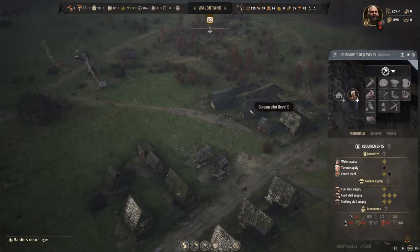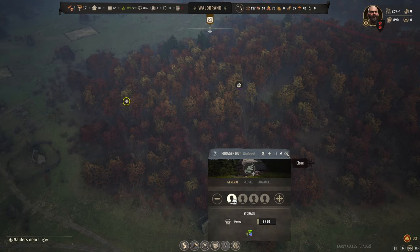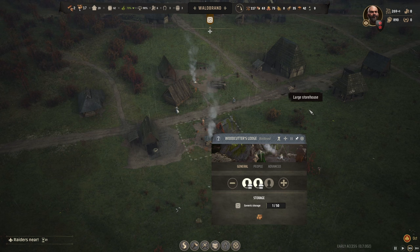Our burgage plot has been upgraded - so this one is going to be our joiners workshop. We just need those planks. We've got plenty going into this right now. Winter is on its way. This is going into our second one here. I've reduced the forester down now - there's only 11 more berries they can grab. We are on six months of food. It's just fuel - two months, so November and December. We should be okay.